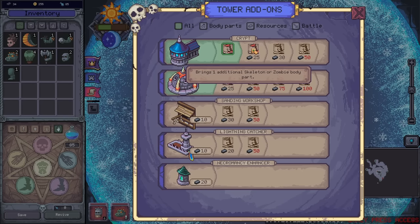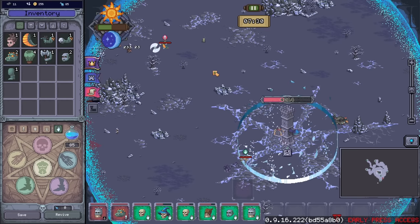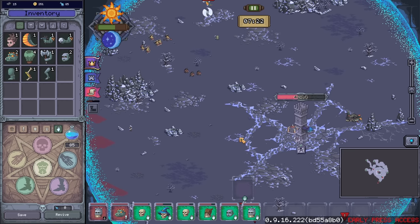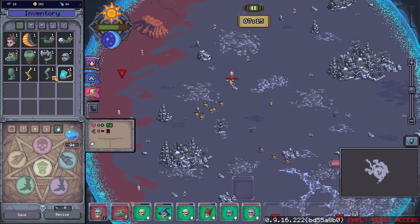Do we want to just get the additional skeleton or zombie part? Let's go orc or orc skeleton — it's a little bit more expensive, but it's probably worth it. Also, dang — this guy just rips. He's not quite fast enough for exactly what I need, but I think it's fine.